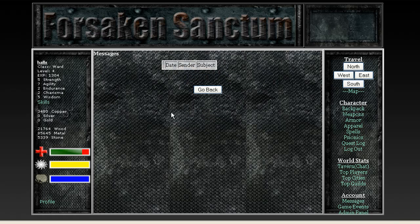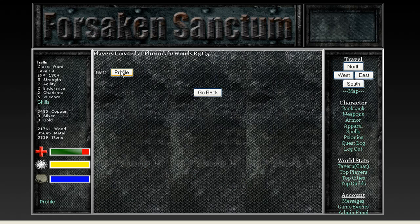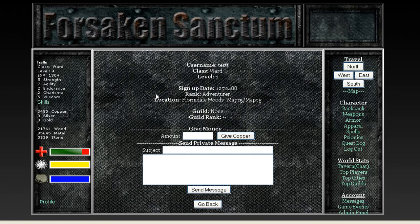With that message system, we also have a profile system. I'll show you by going to the players located here. You can go to your own profile, or you can actually see who's there and look at their profile. There's going to be an attack option as long as it's not in a town — if it's out in the wilderness, you can attack other players. But for now, you can look at their guild, give them money, send them private messages, or anything like that.